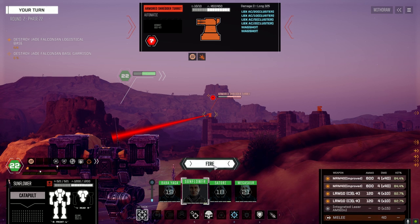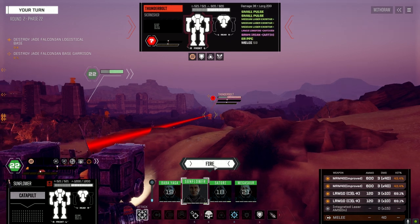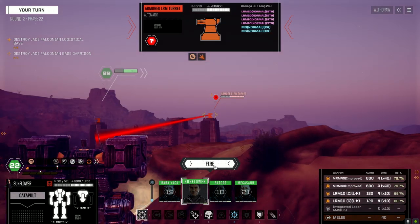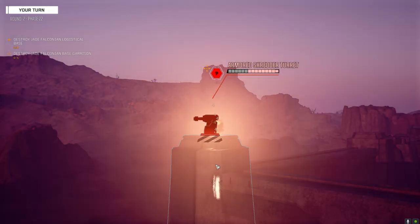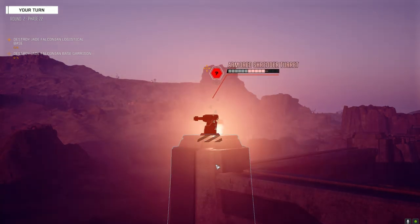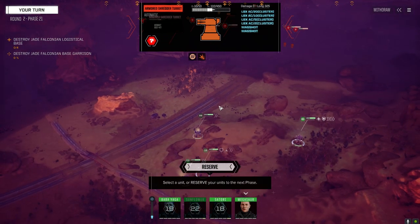Let's go with damage. If we hit with everything we can do about 400 damage. Let's target this guy and see if we can take him out of the battle this turn. We did 340 - that's pretty good. We need to get close. Going full throttle. We should be able to pew-pew this guy with the weapons we have.